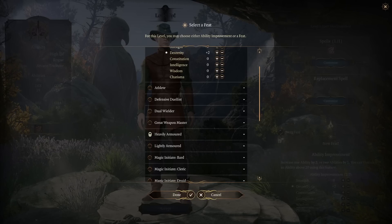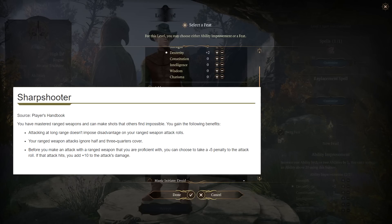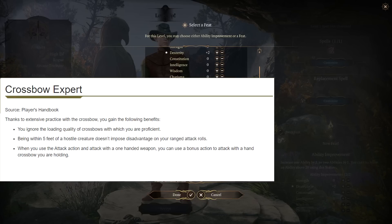If you are going the ranged route, consider the newly announced sharpshooter, which is similar to great weapon fighting - you take roughly a 25% penalty to attack rolls at minus 5 but get a whopping plus 10 damage. I'm not sure if crossbow expert will be in the game, but if it is, it will let you shoot without disadvantage even if an enemy is right next to you, which is very useful - you won't have to switch to a melee weapon and can just shoot them right in the face.